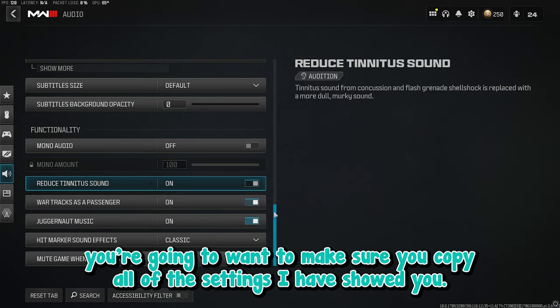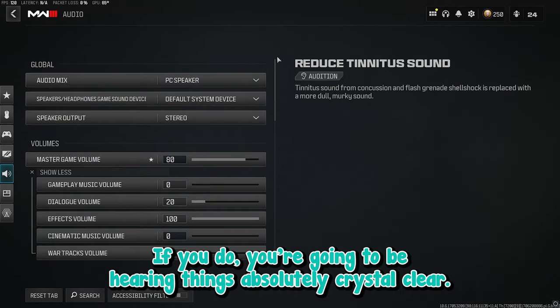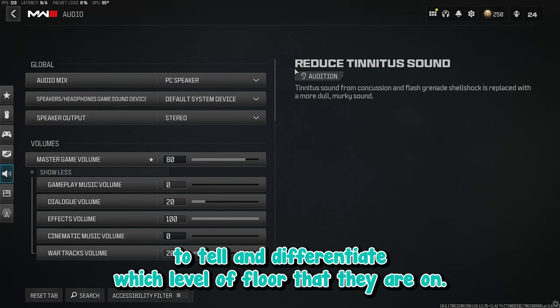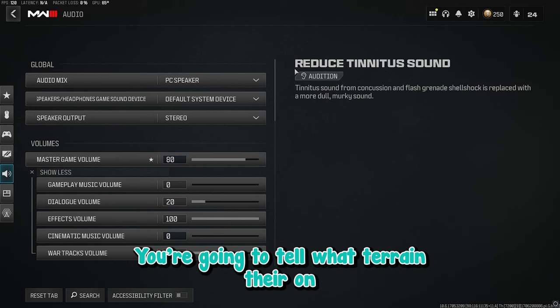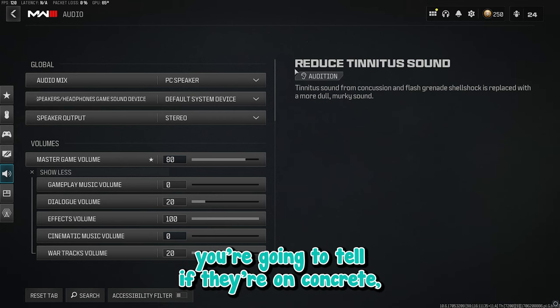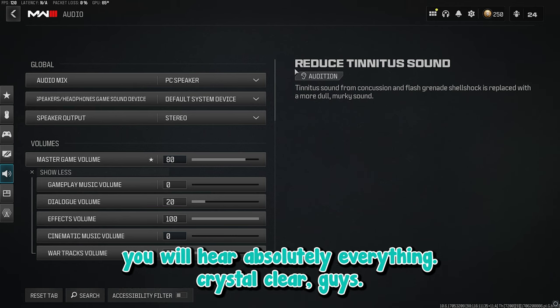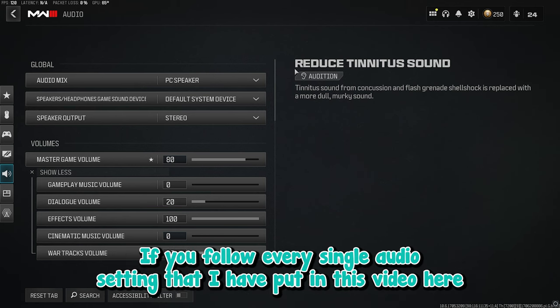Make sure you copy all of the settings I've shown you. If you do, you're going to be hearing things absolutely crystal clear. You'll hear footsteps from up to 100 meters and be able to tell which level of floor they're on. You'll be able to tell what terrain they're on — whether it's concrete, sand, or grass. You'll hear absolutely everything crystal clear.